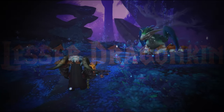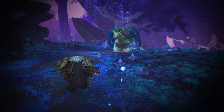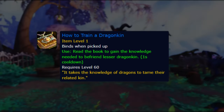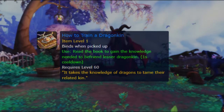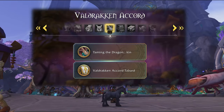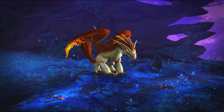The lesser dragonkins are probably the most wanted addition to hunter pets in a long time. In order to tame them, you first need to unlock the tome 'How to Train Your Dragonkin.' You can get it from Stable Master Vadragon after reaching renown level 23 with the Valdrakken Accord. Pets you can tame with this tome include Fairy Dragons, Dragonfrogs, Whelkins, and the Ardenweald Dragons from Shadowlands.